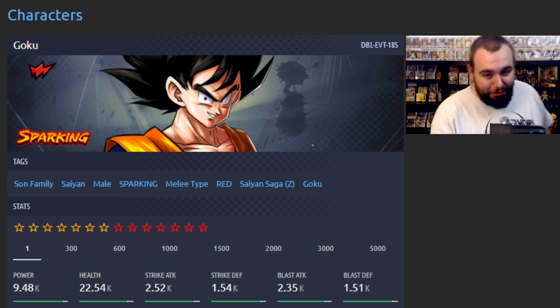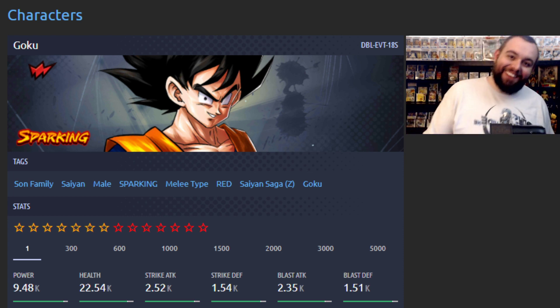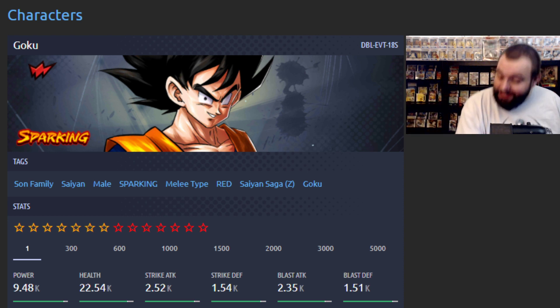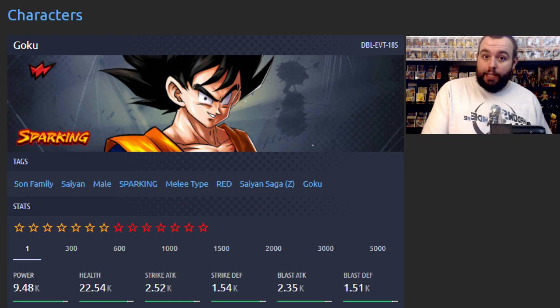Now, we could all make the joke — Saiyan Son family, isn't that funny? Yeah, it's kind of funny. But according to the event details, which does come out — according to Renzi — the 24th, that's when this event drops.